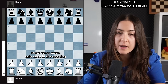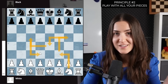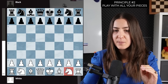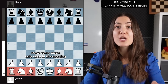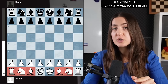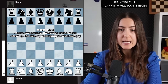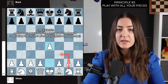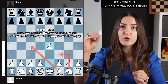In order to bring all the pieces to the party, move one piece at a time. If you keep moving this knight over and over, all the other pieces are sleeping at home. Remember, if a piece is still on its starting square, it's like you're not playing with it at all. Bring all your pieces by moving each one once. Start with the minor pieces — first a pawn in the center, then the knights out, then the bishops out.